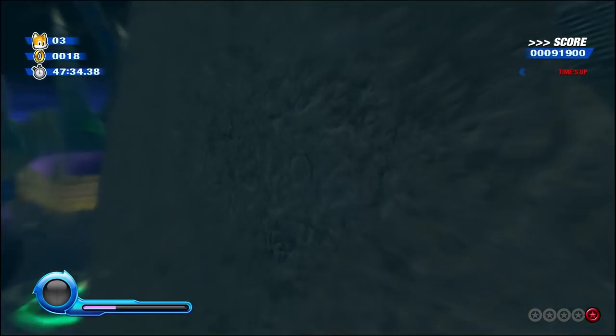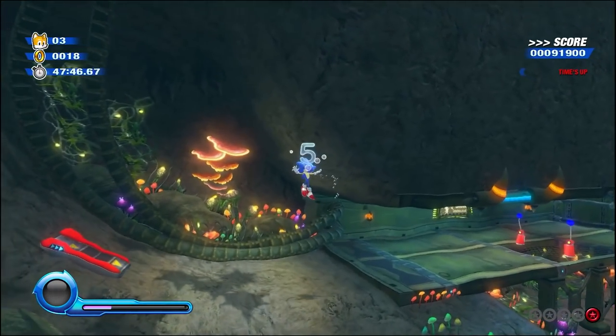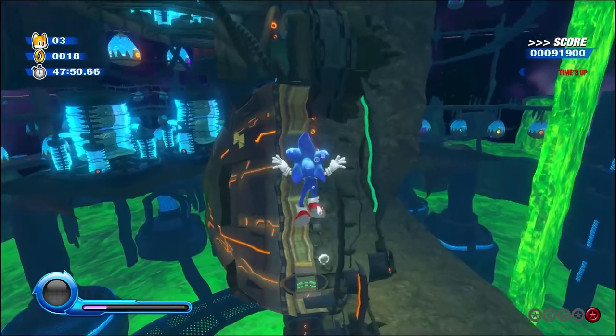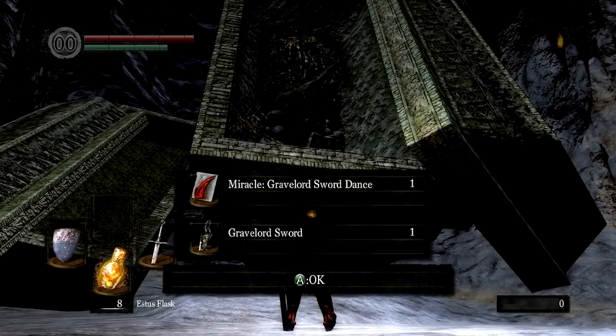if you've ever seen a speedrun of a game, you probably know what a sequence break is. Sequence breaking, whenever possible, is an essential strategy for saving a ton of time on your video game runs. Sometimes this can be an insane out-of-bounds glitch that skips entire levels, or even allows you to go straight to the end of the game. Or it can be something as simple as getting an early upgrade by being a bit creative. But sequence breaking isn't only limited to speedrunning by using crazy glitches, and it's probably a lot more common than you think.